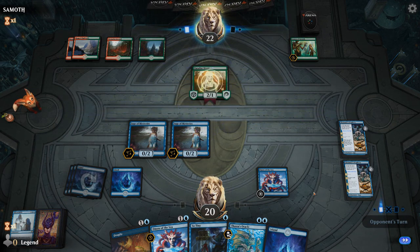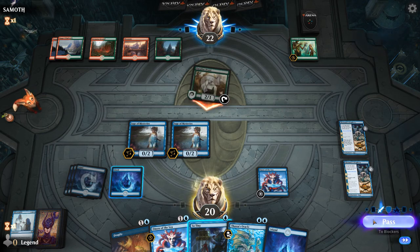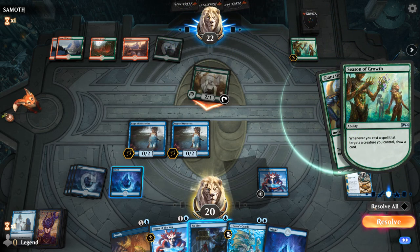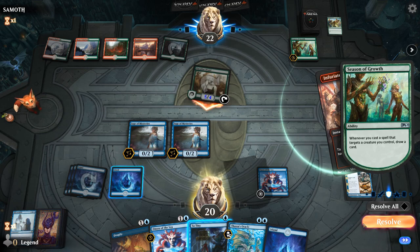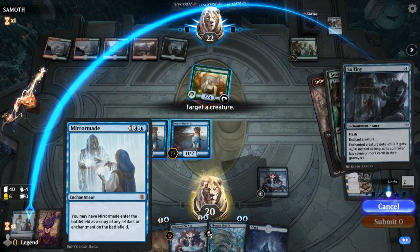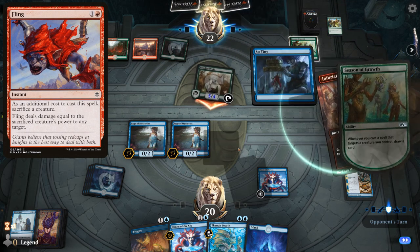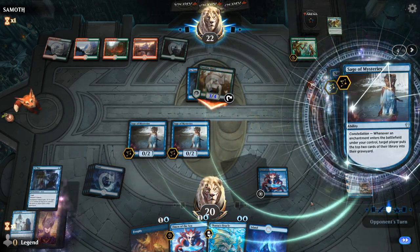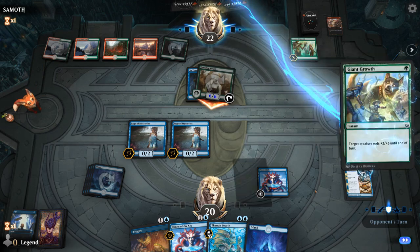We just want to find more Drowned Secrets. We'll probably end up using So Tiny here — Giant Growth, Giant Growth, sure. Infuriate — they're definitely going all in. We could also mill the opponent for a little bit just to shrink the Paradise Druid more, but I'm not necessarily expecting to die here and we do want to mill ourselves as much as possible. We also have to watch out for a potential Fling. At the moment they have one card, so even if I mill them for four, So Tiny is still only minus 2/minus 0.